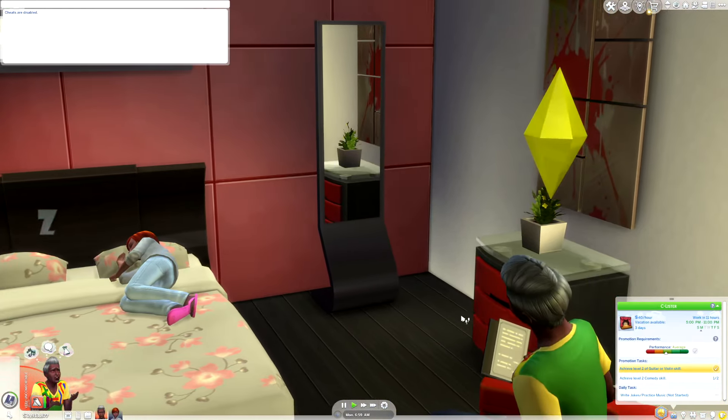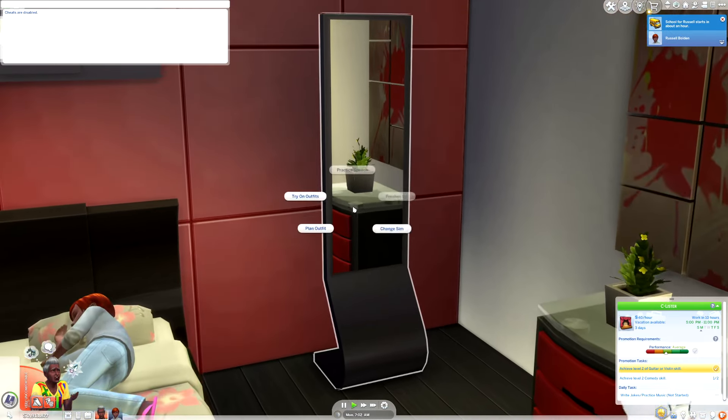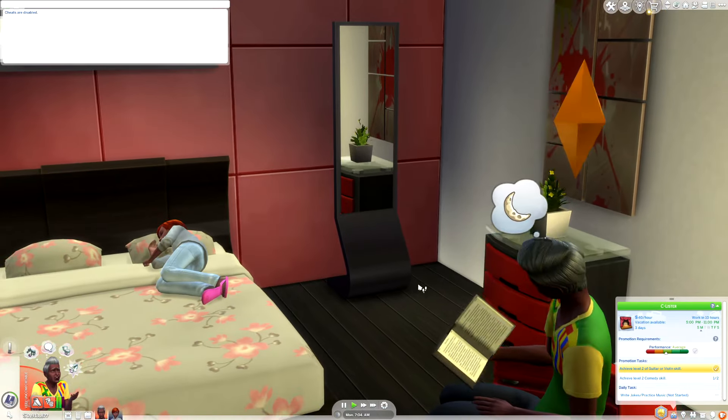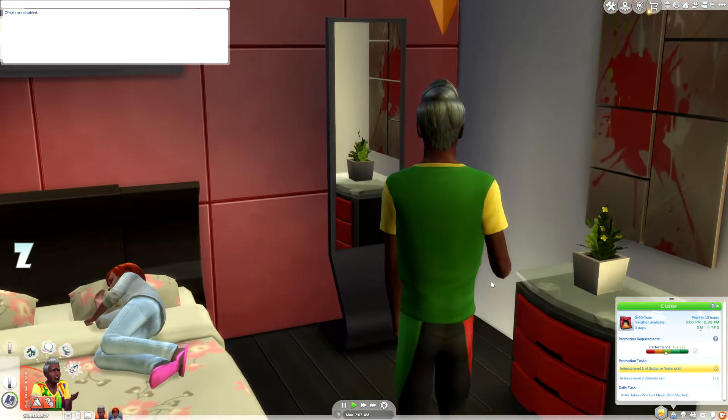Welcome to a Sims 4 tutorial on how to change your hair. What you're gonna want to do is go up to a mirror — any mirror — and press 'Change Sim,' and your Sim will approach the mirror.